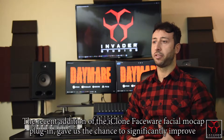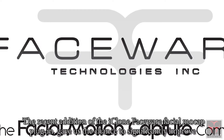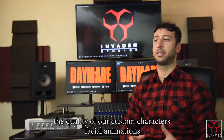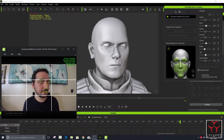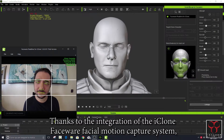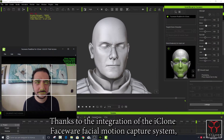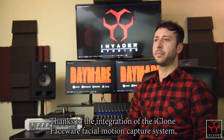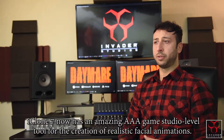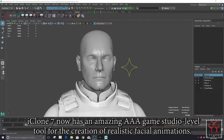The recent addition of the iClone Faceware Facial Mocap plugin gives us the chance to significantly improve the quality of our custom character's facial animations. Thanks to the integration of the iClone Faceware Facial Motion Capture System, iClone 7 now has an amazing AAA game studio-level tool for the creation of realistic facial animations.